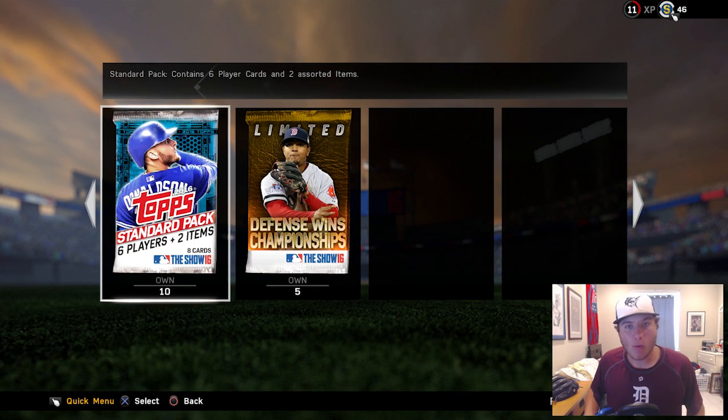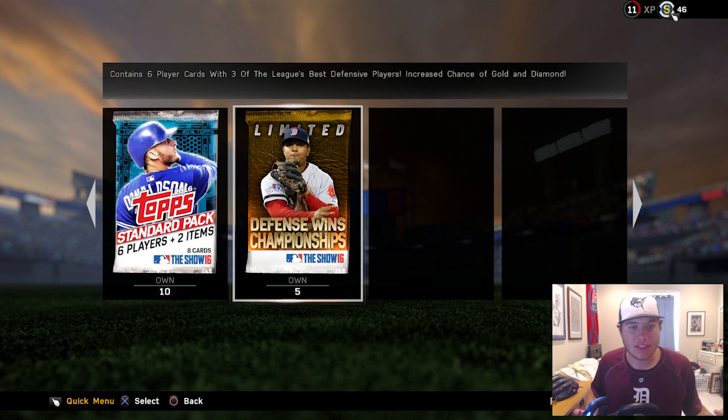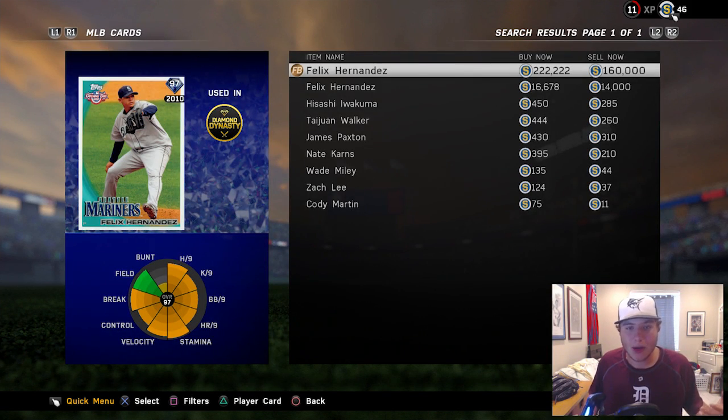What is going on you guys? They did drop some new packs called the Defense Wins Championship packs. They guarantee six player cards with three of the league's best defensive players, with an increased chance of gold and diamond — the new cards they dropped into the game.